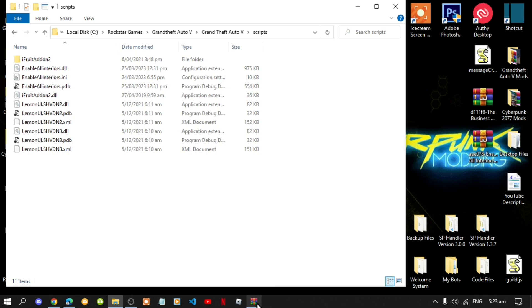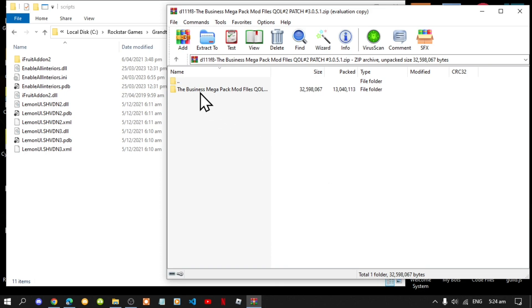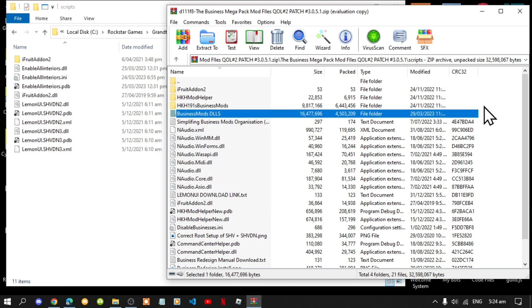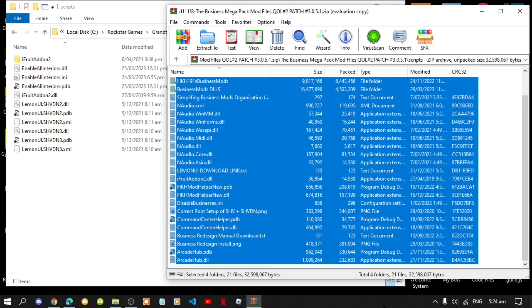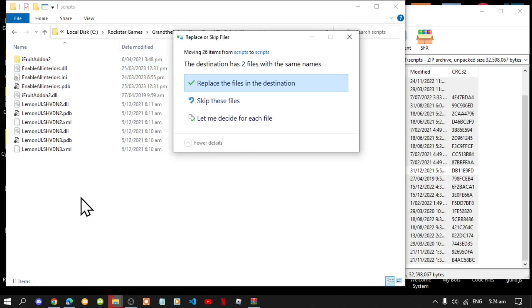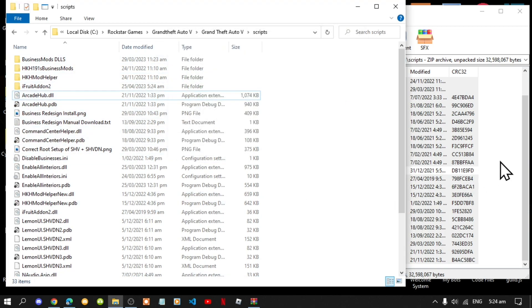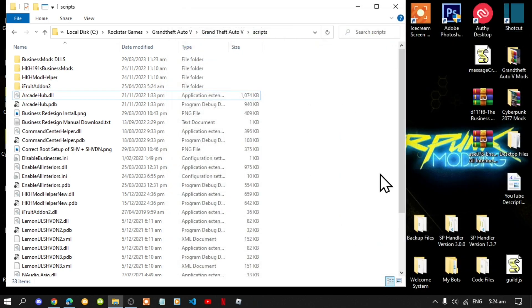Now lastly, open up your Business Mega Pack extract folder. Go to the scripts folder inside it, select all the files and folders except for the LemonUI download text file, and drag everything inside your scripts folder. This process will take a few seconds — select Replace when prompted. Then exit out of your extract folder.